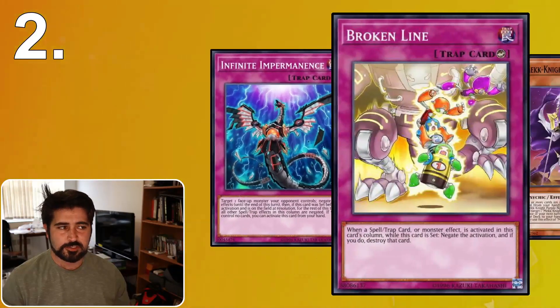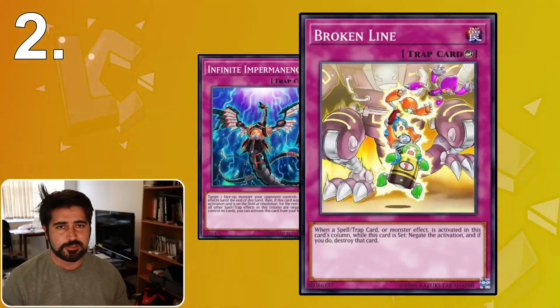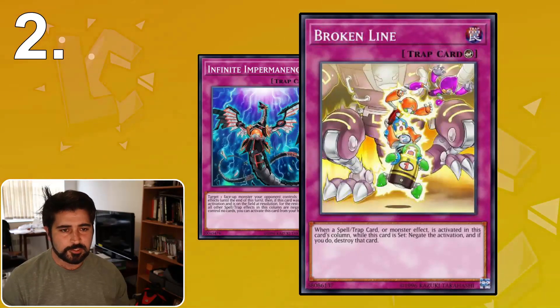Also, if your opponent is setting cards in front of your cards, it could be something like Broken Line, which is a weird one — it doesn't come up that often, but it does get played in Eldritch sometimes. Some control decks will set five: they set four cards in columns where your cards aren't, and send a fifth card in the column where your cards are. So you can always try and move your cards around or activate cards to avoid columns being set up to your detriment, whether it be for Mech Knights, Infinite Impermanence, or a Broken Line in something like a Night Trap Eldritch deck.